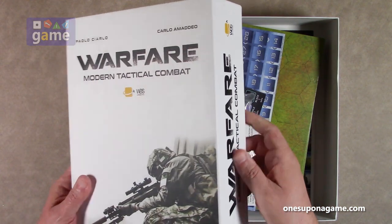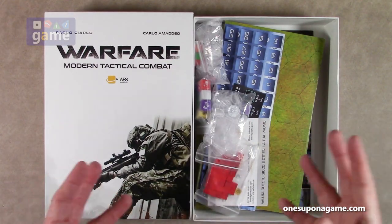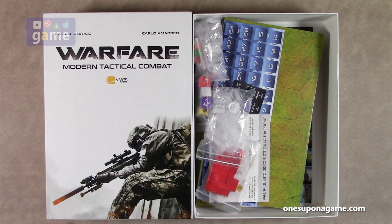The box is kind of thin, but when we say thin now it's kind of like normal size. So a lot of the weight is going to be coming from the contents, not from the box.